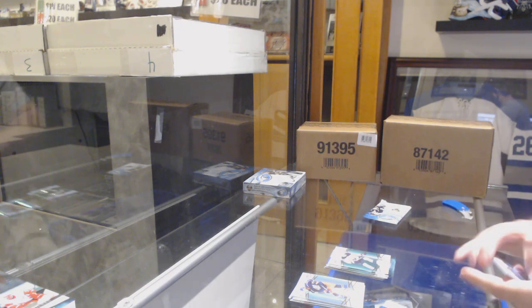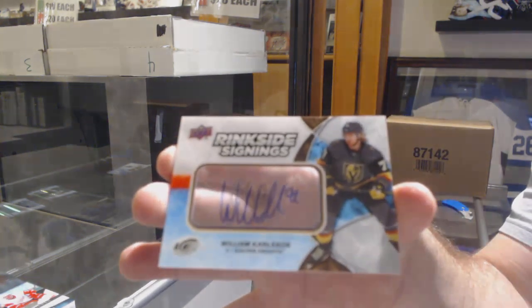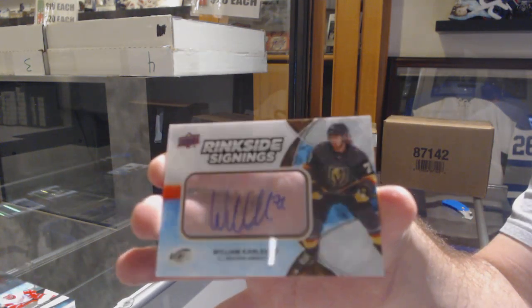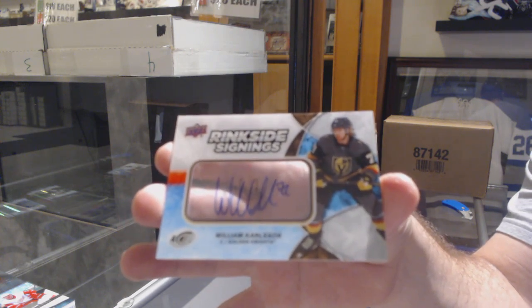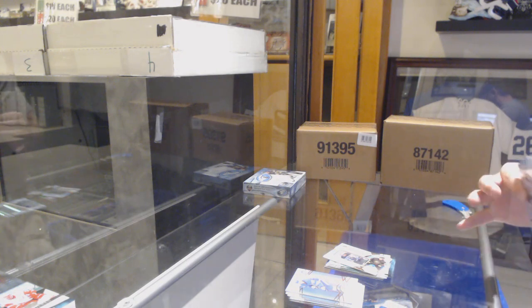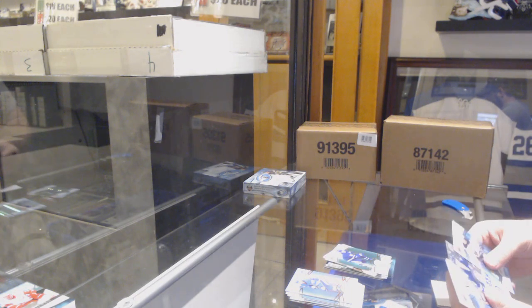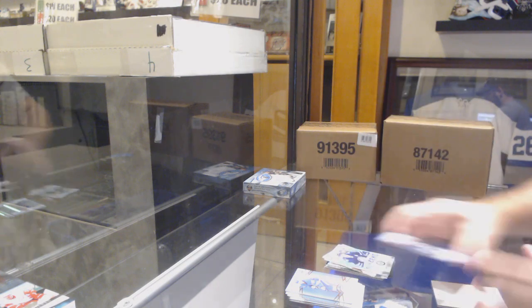Green of Skinner for the Sabres, Ringside Signings William Karlsson for the Golden Knights. And again, I'm not trying to be biased — if the Maple Leafs did play the Habs, I think they would beat them in five or six this year. Marner for the Maple Leafs green and a sub-zero for the Jets of Chiasson.